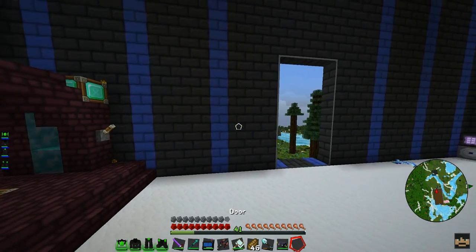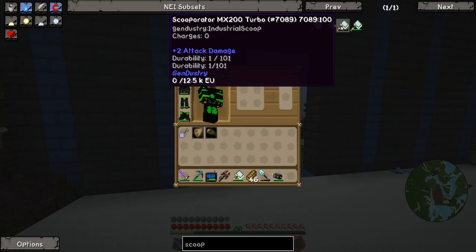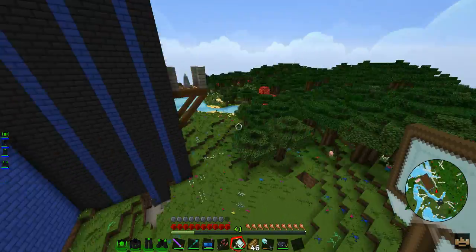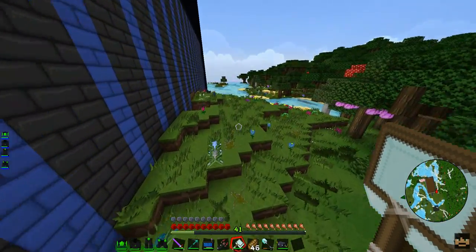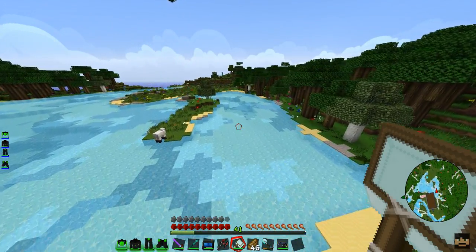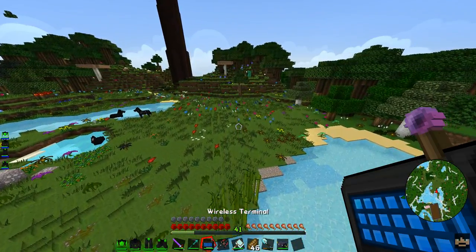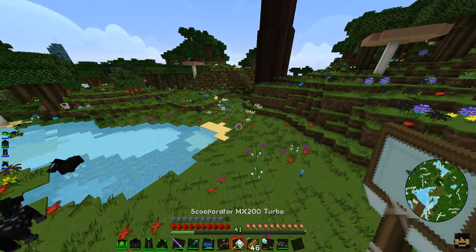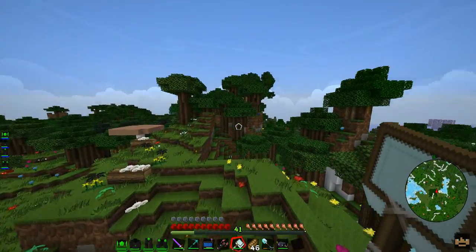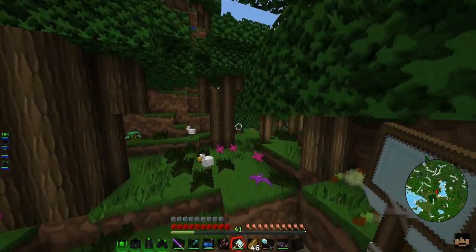I just made myself this scoop, which is used to collect bees. I chose the electrical one from Gendustry — might as well get it, it's not particularly difficult. Bees are usually found at night time because hives glow in the dark — you notice it when it's dark. But hopefully there will be some hives around somewhere here.